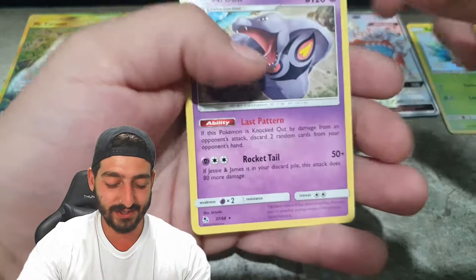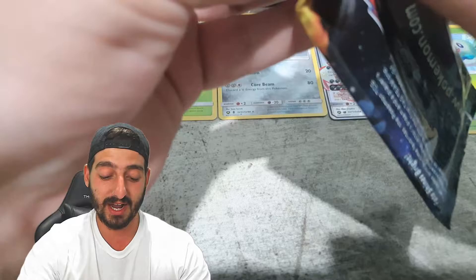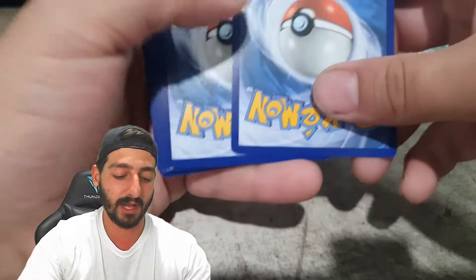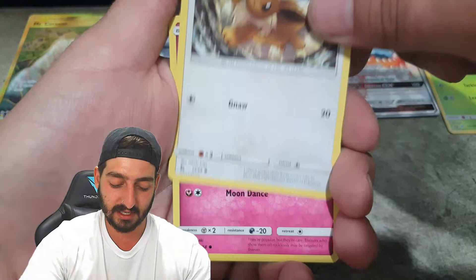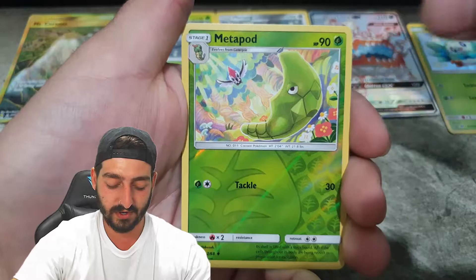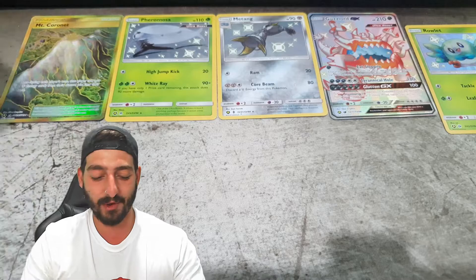We got a Shiny Ralts — I didn't do the pack trick because I got too carried away talking. Followed by an Arbok. Next pack — Lightning Energy, Graveler, Farfetch'd, Brocks Grit, Eevee, Clefairy, Caterpie, Ekans, Paras — reverse holo Metapod and a regular rare Clefable. I swear I saw a bit of a glimmer come from that pack, but never mind. We still got a bit of a haul today.